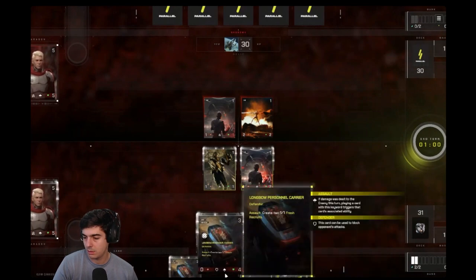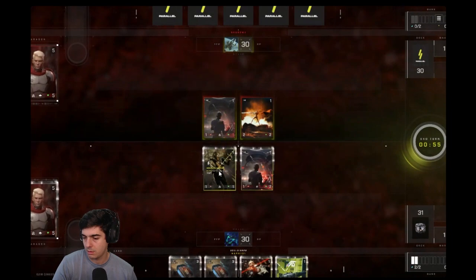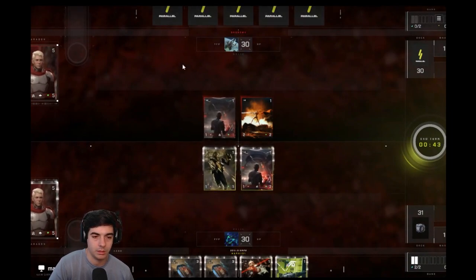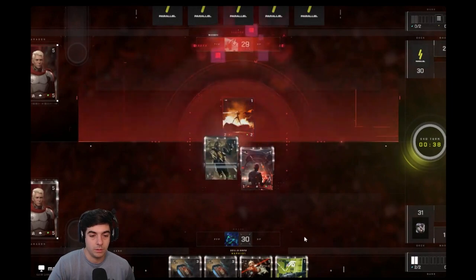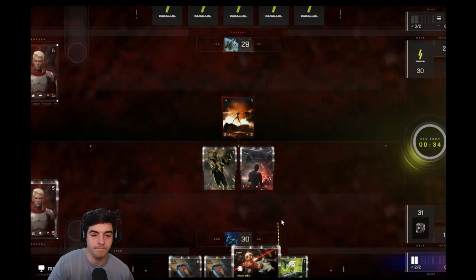Our first goal is to get the longbow out, so let's hit face. I do want to kill trigger happy, but I think we have to just trade and let him get his longbow out also. The way you're doing it is right - kill the machinist, hit face. You can bank the crack shot, because the PSA will help us remove the trigger happy trooper if we need to next turn.